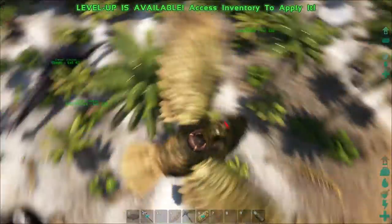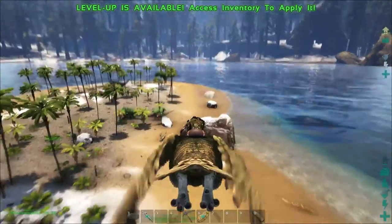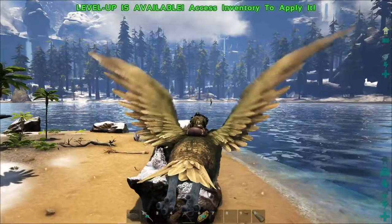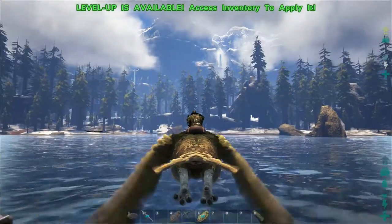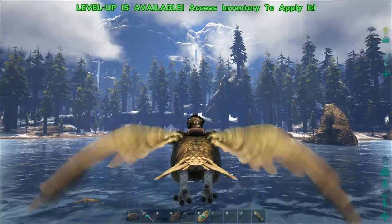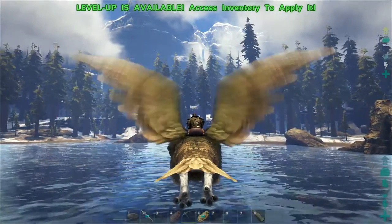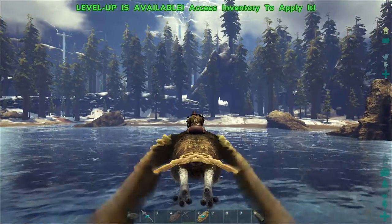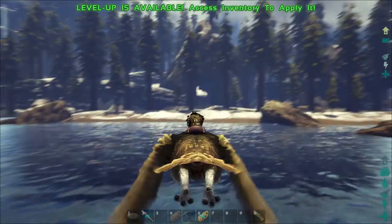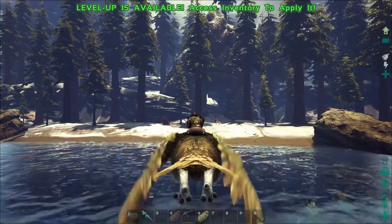Hey buddies, how you doing? I put my dinos on this island and set them to wander — they don't go in the water apart from the turtles and the beavers. But I've lost the beaver anyway — he's not gone around the coast anywhere, he's just disappeared. I've had no death messages or anything like that, he's just gone.